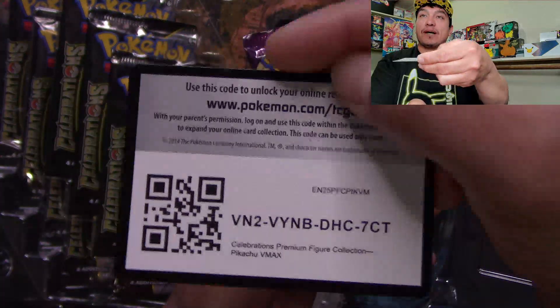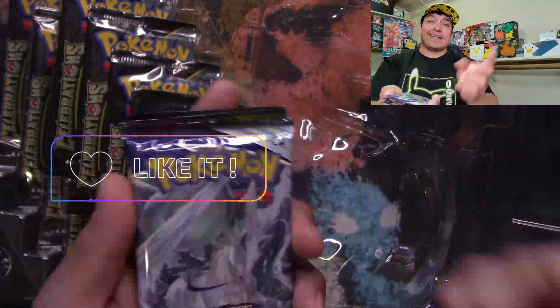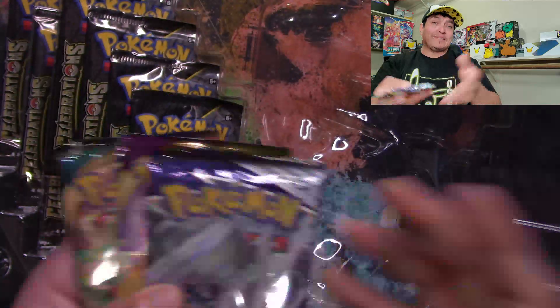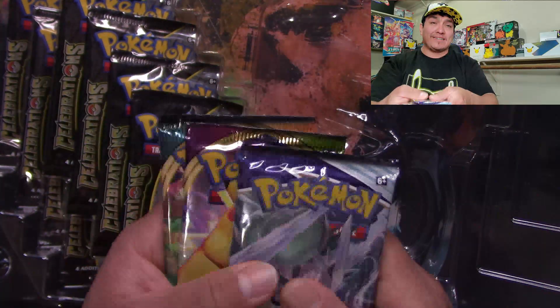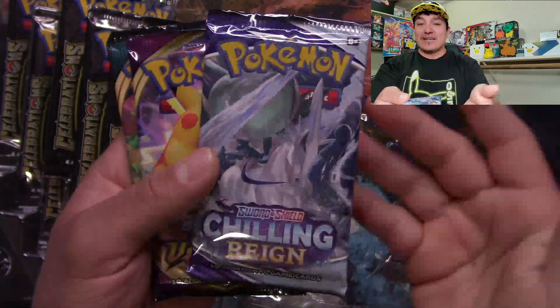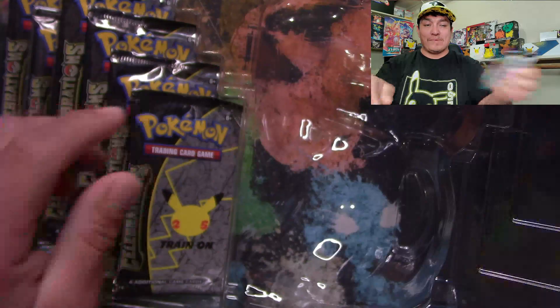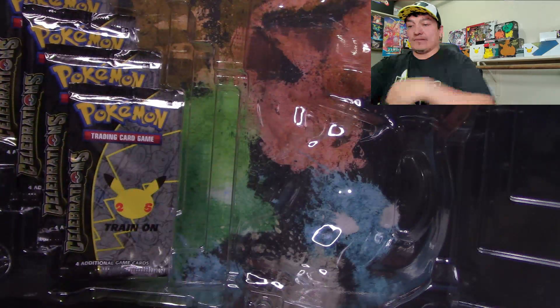Here's a code card for the box. Guys, please hit that like button, subscribe, and share this video. Hit the notification bell so you get notified when my videos go live. The box comes with Chilling Reign, Vivid Voltage, and Darkness Ablaze — pretty good pack selection.